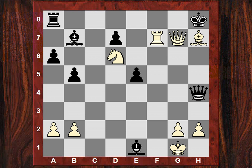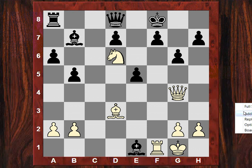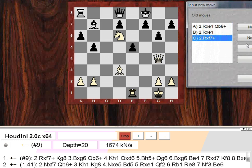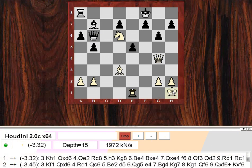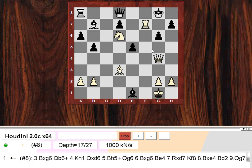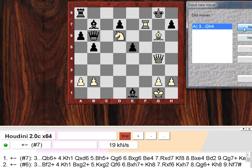I'm not a hundred percent sure this is the exact position, but let's examine what would have happened if Rook takes e1. Let's engine check here — Queen b6, if the king is on g1, this is a big problem, just winning for Black. Now after Rook takes f7, Bishop takes g6, Queen b6, let's have a look at this position.